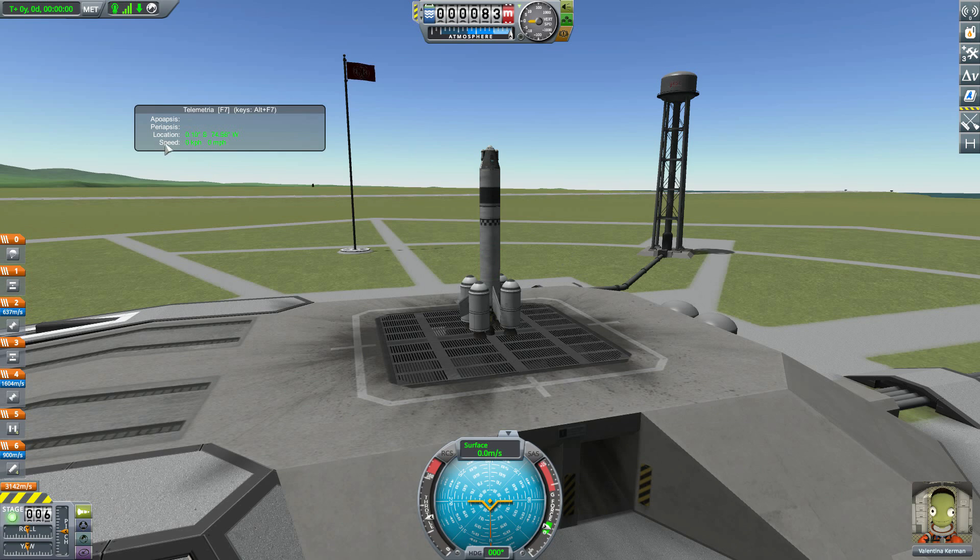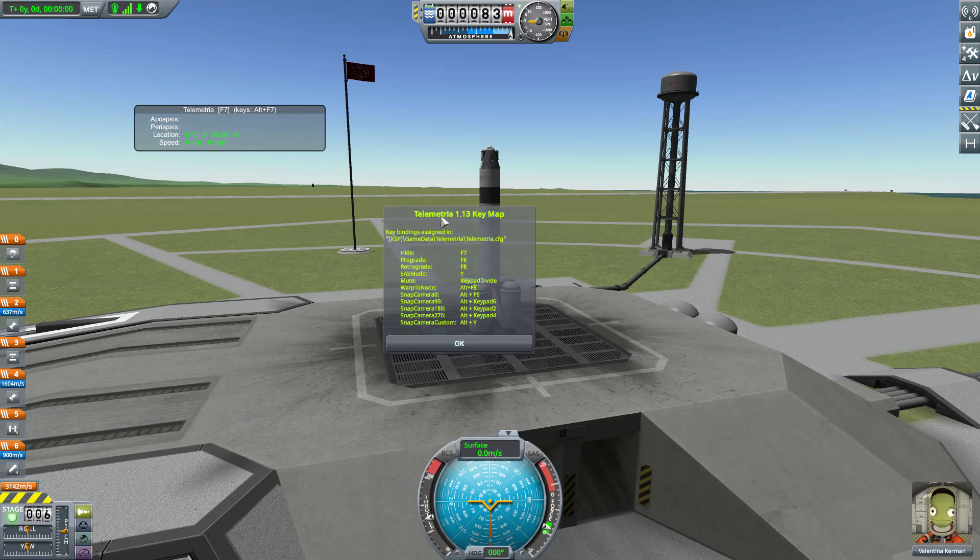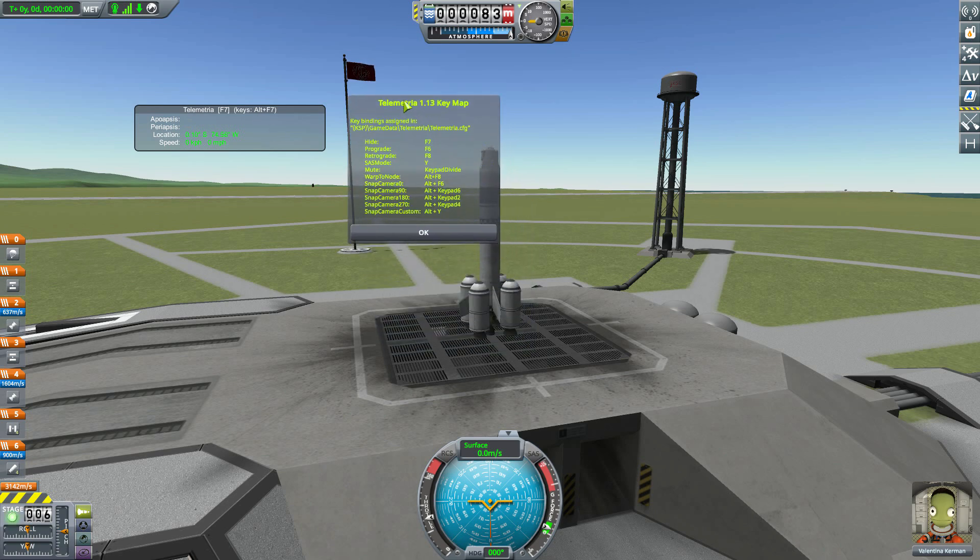Now what's fun about the bottom two — location and speed — is they will actually change while in flight. We'll talk a little bit more about that in a moment. Let's talk about the controls that are added in. We can hit Alt+F7, as you can see, to bring up the Telemetria key map.